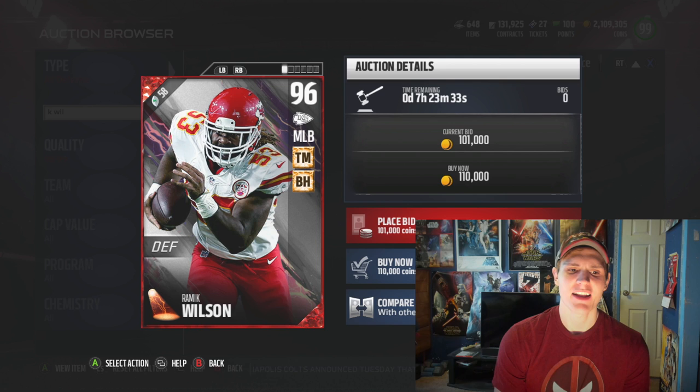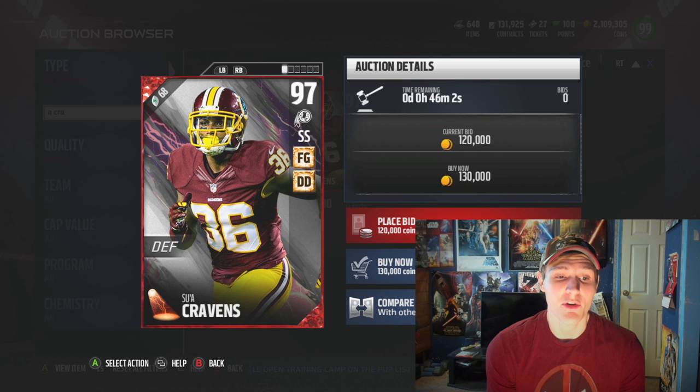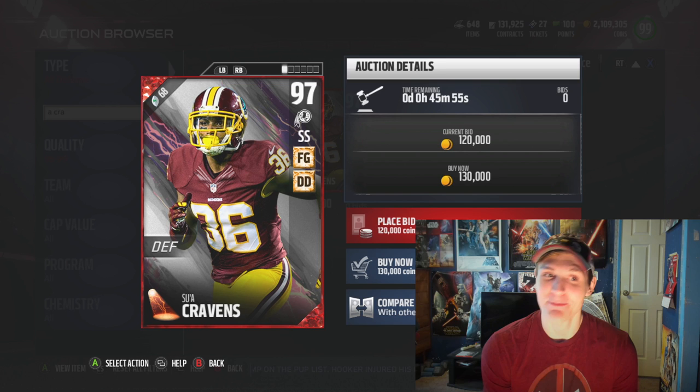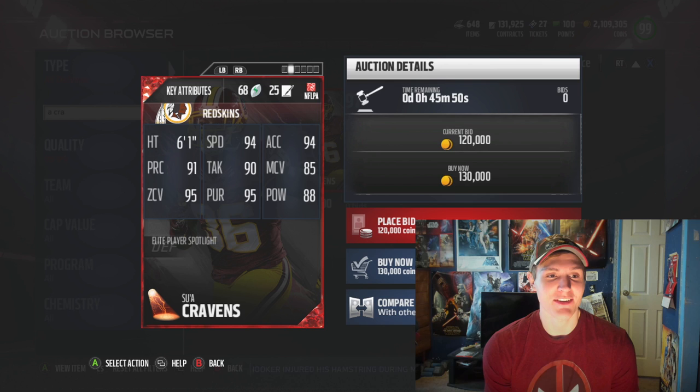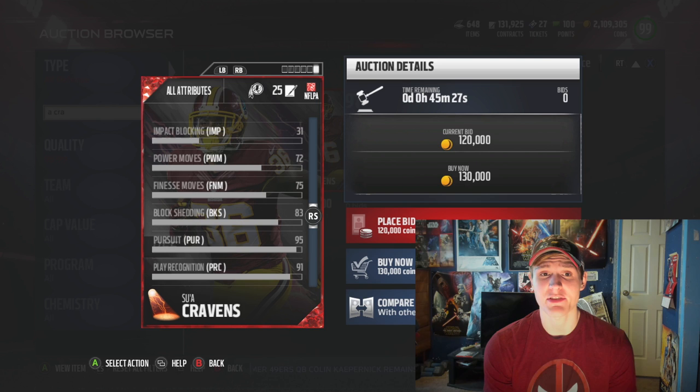Next up we've got the Redskins new safety, Suau Cravens. He's got field general and deep defender at 97 overall. A little upset he has deep defender because that's such a lame chemistry. But his 94 speed, 94 acceleration, 91 play rec, 90 tackling, 85 man — which is really good — 95 zone, 95 pursuit, and 88 hit power make him a good coverage strong safety. On top of that, he's got 72 power move, 75 finesse move, and 83 block shed. So this is actually a pretty solid run-stuffing card in coverage. I think this is a solid strong safety.